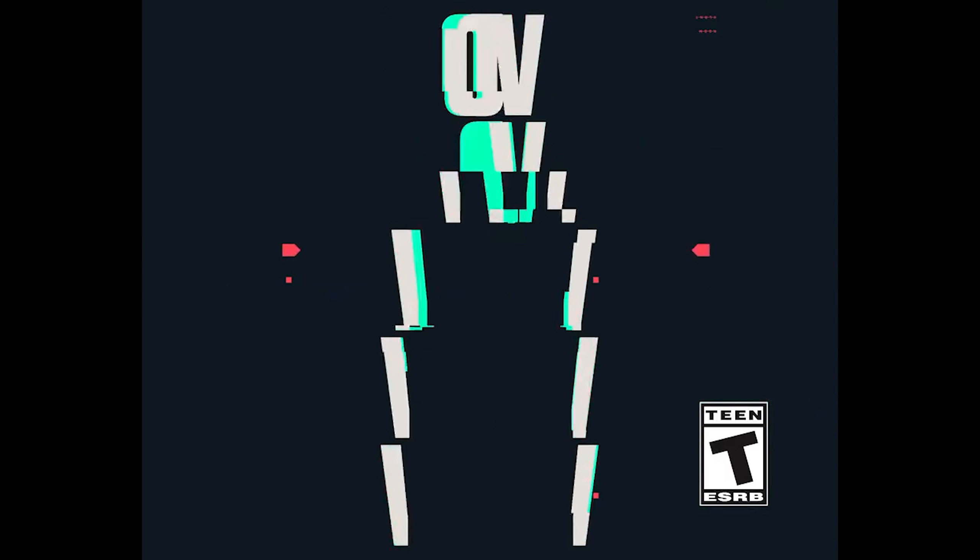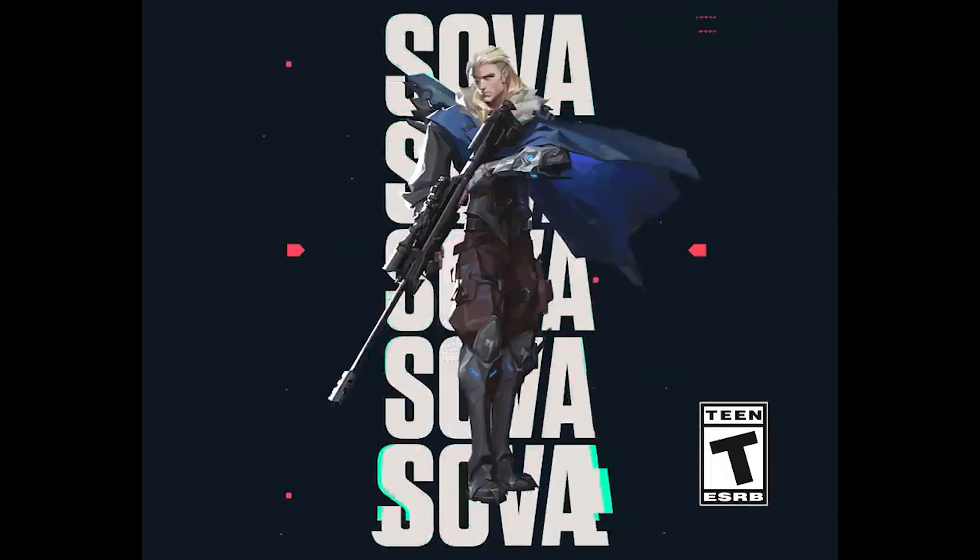Hey, what's up guys, this is Liam or Wiggle on ClickHeads. Today Riot have shown the newest agent for Valorant, and that is Sova. Now we've seen some of these abilities before, but in this new footage they do showcase all of them, so we want to break them down in this short clip where we also get a cheeky closer look at Omen as well.